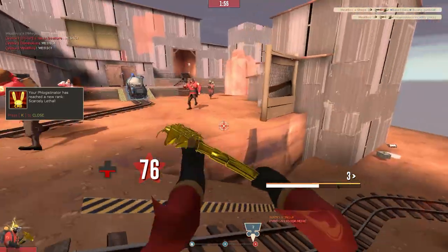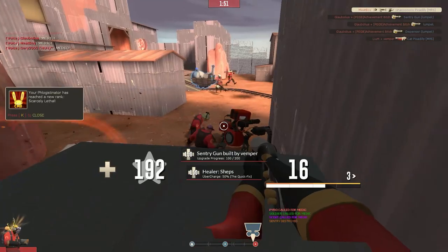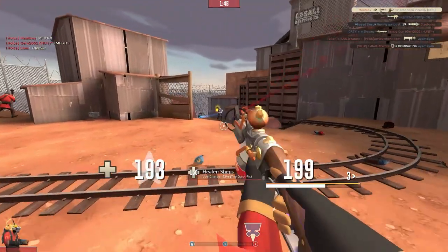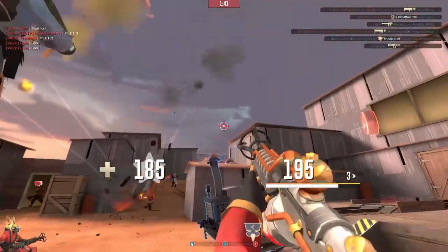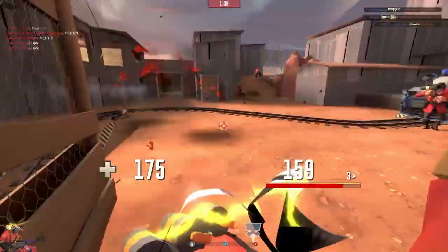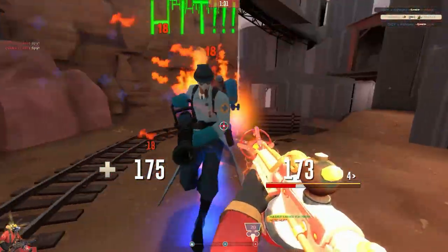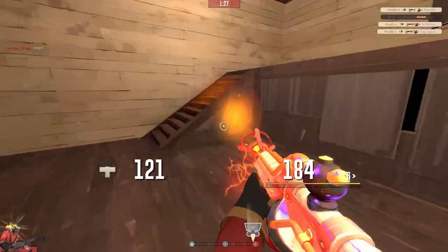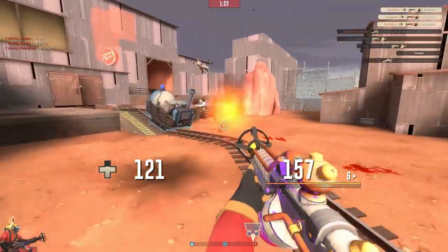Let's escape quickly. With the Flogistinator it's all about rushing them to fill up the bar — I'm not sure what it's called, that bar that fills up so you can taunt and get the crits. That's the main thing you have to do with the Flogistinator. Let's get the Medics first, then all the others — we're on a killing spree again, which is great!